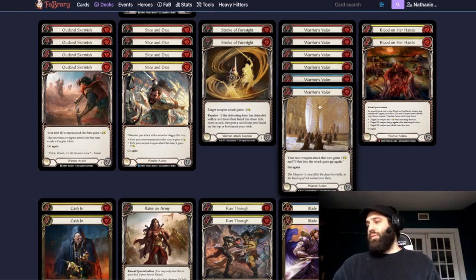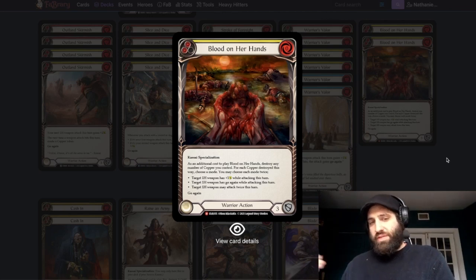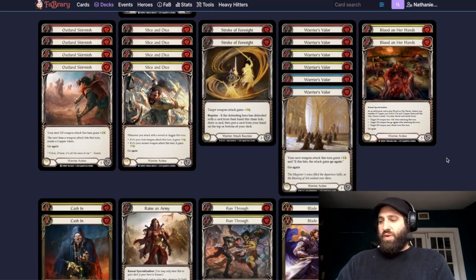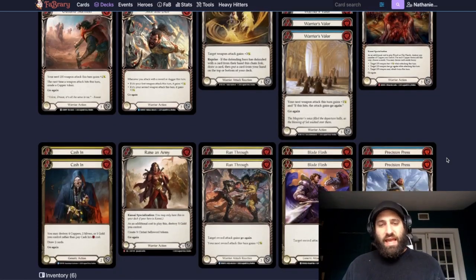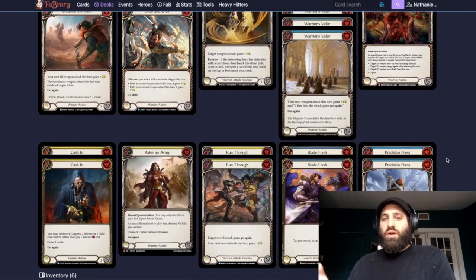Blood on Our Hands is our combo piece. You want to put the last two modes on each weapon — I actually find putting both counters on Centauri Saber works best. You want to pair this with a gold token, and if you can get Cash In, even better. Cash In in this deck works like a three-of-a-kind: block with your hand, play Cash In, draw back up and go. Same idea — block with your hand, keep your Cash In, destroy your gold, draw two cards.